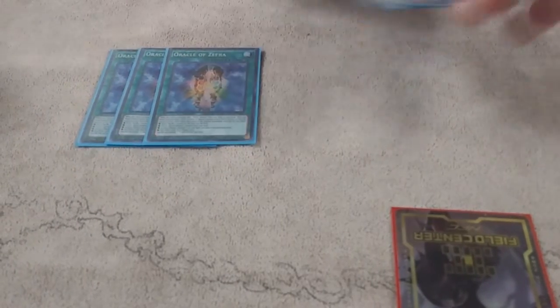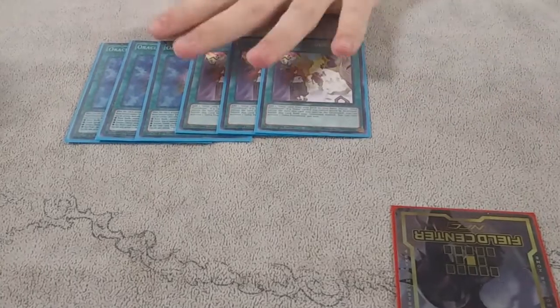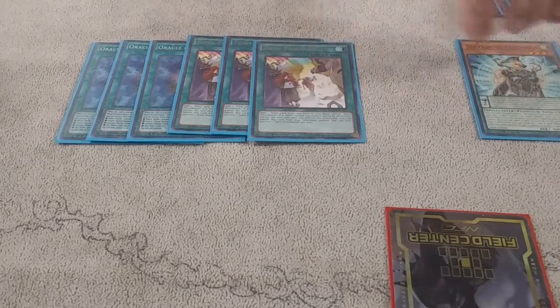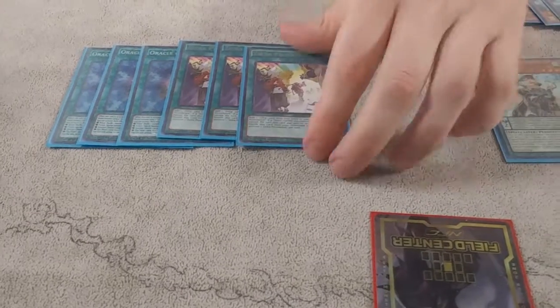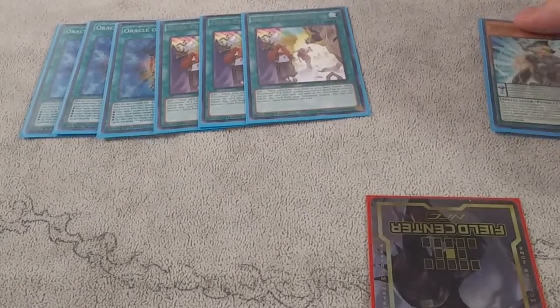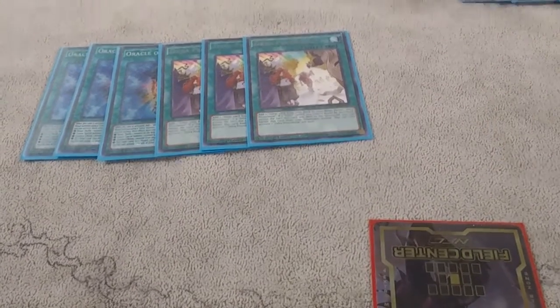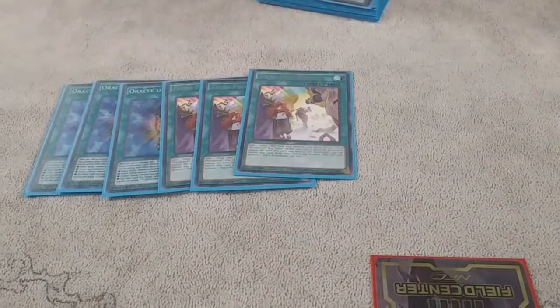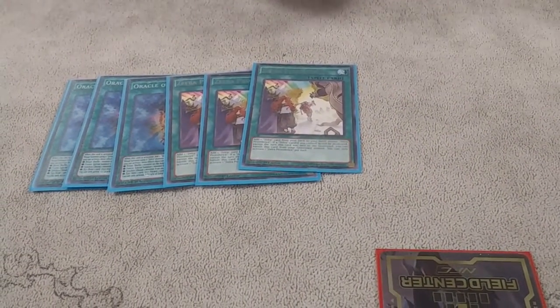We play a lot of monsters and a lot of spells. You play triple Field Spell. Three Providence, which searches any Zephyr card. So if you draw Servant with this, you activate this, use this, and get the Field Spell, and then you just get two counters for free. The Zephyr cards are really underrated, holy shit. Also, the turn after you use this, it becomes Return of the Dragon Ball — you're protecting all your Zephyr cards.